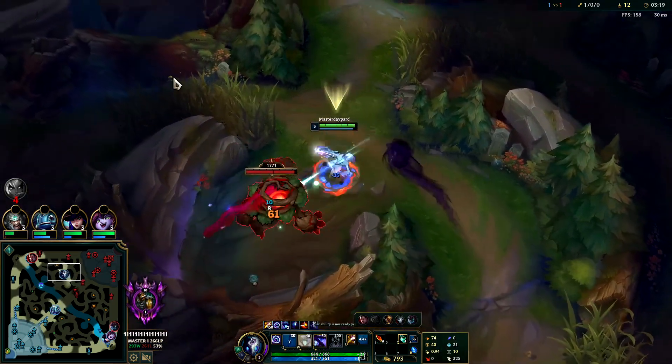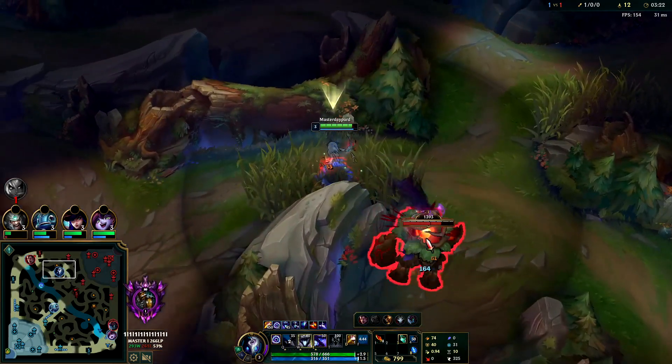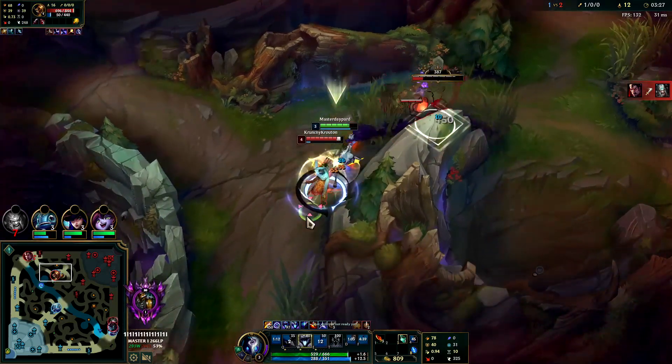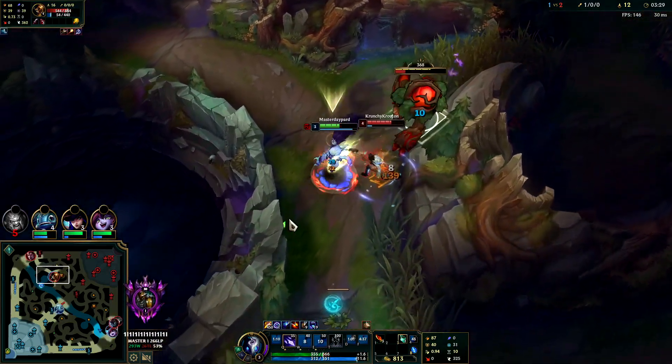I'm going to hold on to my E. If you don't know where the enemy is, you really need to save your E to fight them. I smited early because I wanted the buff.